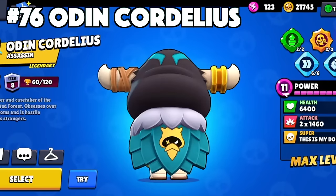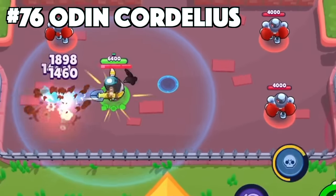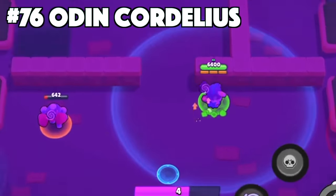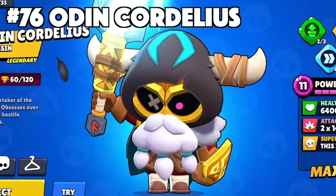Cordelius' best skin is Odin Cordelius. Odin Cordelius is another skin from the recent Brawl Talk that was buzzing throughout the community. It will have custom effects, animations, texture, along with a pin and profile icon, which is nice from Supercell. It just makes Cordelius look completely different because he no longer looks like a gardener from the Enchanted Forest.